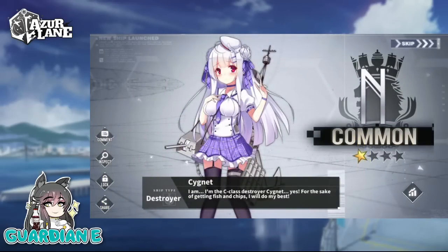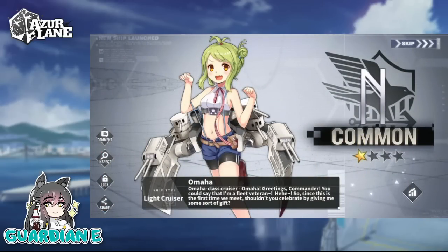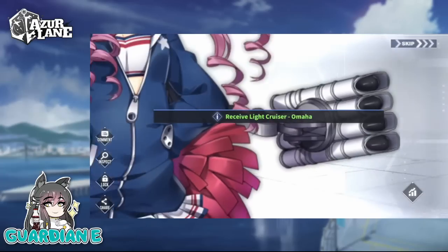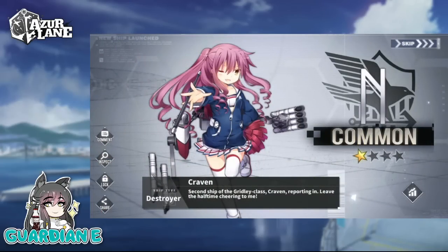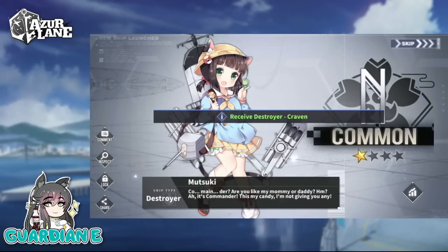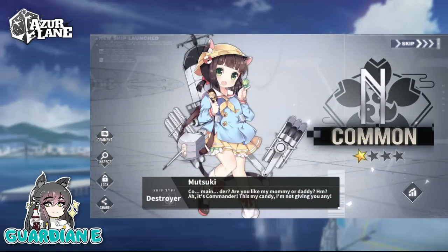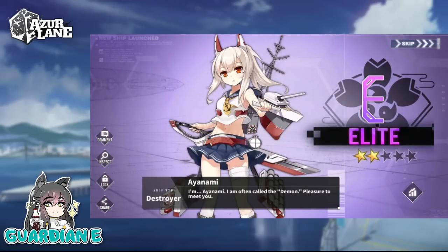We've gotten some news that the Divergent Chessboard event is going to be added into the Archives. I'm not sure if that means we're going to get a temporary rate-up of the event ships for that event. If we are, then Tirpitz and Graf Zeppelin are going to be available for a limited time as a rate-up. But they are most certainly going to be dropped into the regular construction pool, so I know people have been waiting for a while.